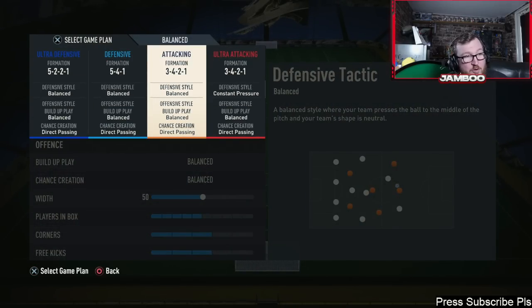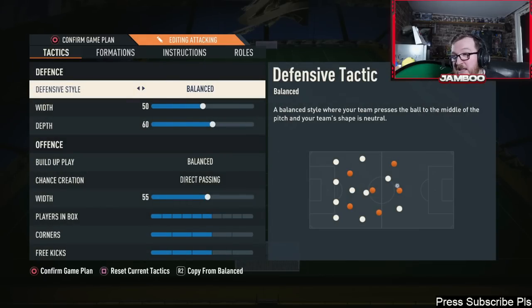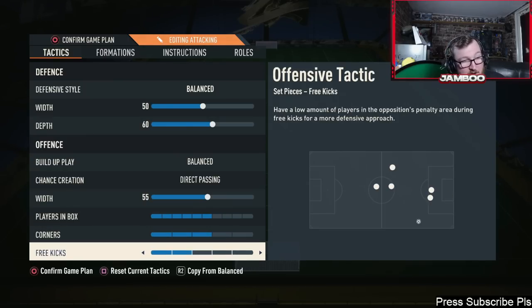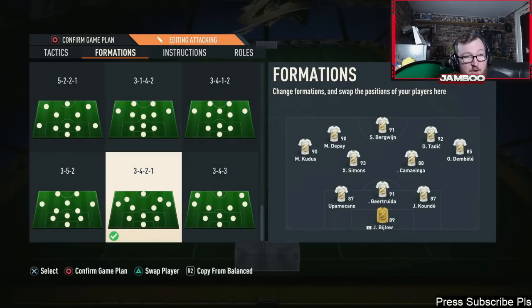Finally, we're moving on to the 3-4-2-1, and I quite like this one. To be completely transparent, these five and three-back formations do feel similar — the left and right mids you have in a three-back are basically the wingbacks you have in a five-back anyway. We've got 60 depth, direct passing, six players in the box. You've got three centre backs and for the wide players — the left and right mids — they don't have to be able to defend, though someone like Kudos with decent defending but also good going forward is perfect. You have so many attacking options in this setup — it could be the best formation in the game on an attacking basis.